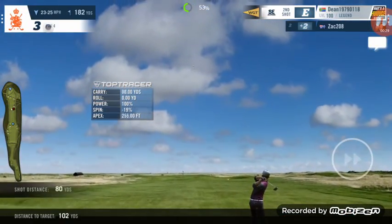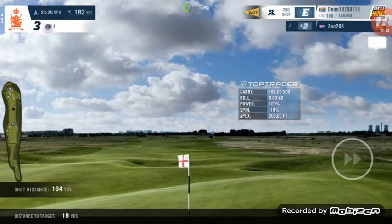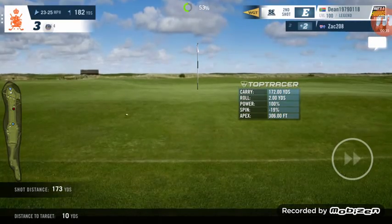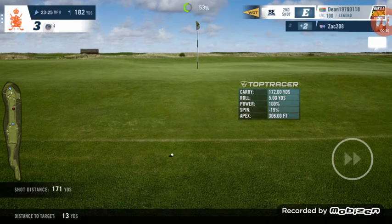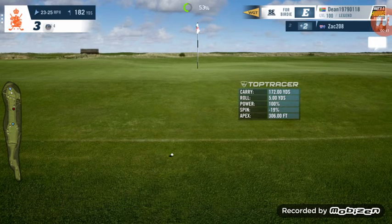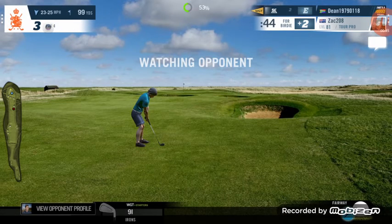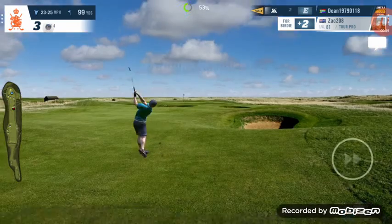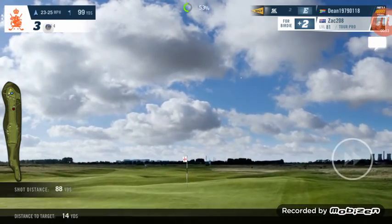I missed the ding just slightly, but that should not take too much distance off the ball — it will push it to the right. However, it's fallen considerably short, shorter than I'm used to. I take the average of the two wind readings, which is 24 miles an hour, divided by two, which gives us 12. I then add those 12 yards to the distance. Usually it works out, and this time it didn't.